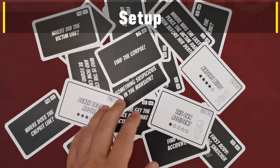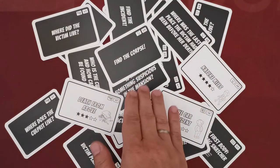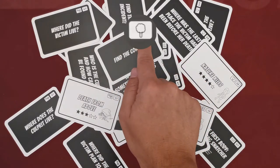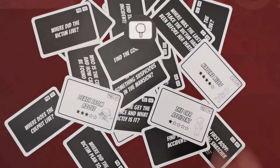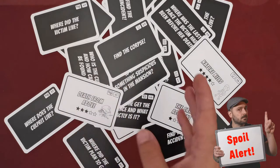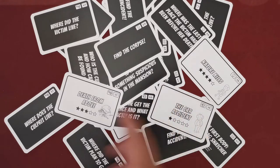Before your first game, you're going to have to do a little bit of sorting. The game includes many cards — most of them are black, but there are also some white cards. You're going to need the side of the card that depicts this symbol, and you're going to use this symbol in order to separate the cards into 16 different card sets. Try not to look at the other side of these cards, or at least avoid paying attention to them, because they contain case solutions and other hints.